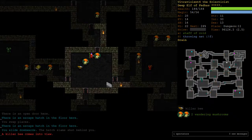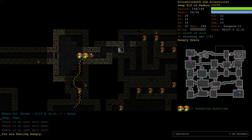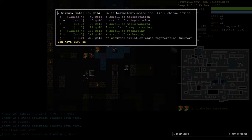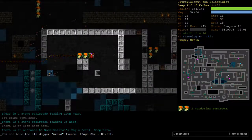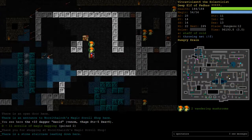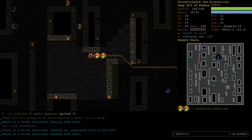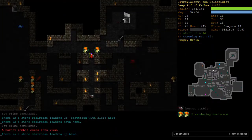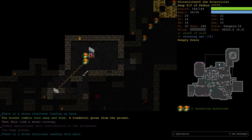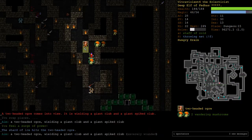Take a staircase down - it'll be exciting. Down again. Two scrolls of magic mapping - cool, alright. So now we can magic map every floor of Depths, which is pretty nice. Free piety - sweet, always a bonus. Gotta grab that free piety when you can get it.